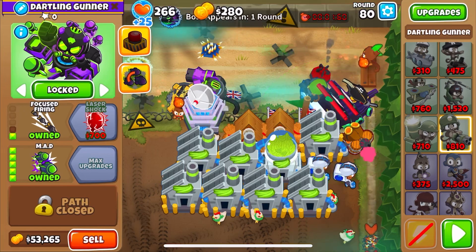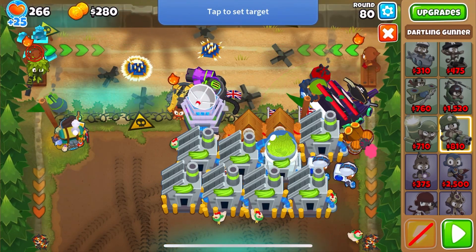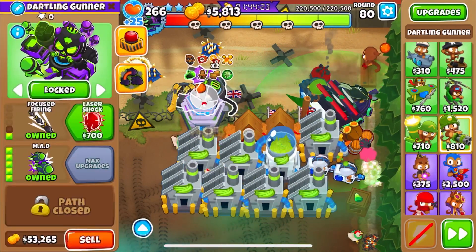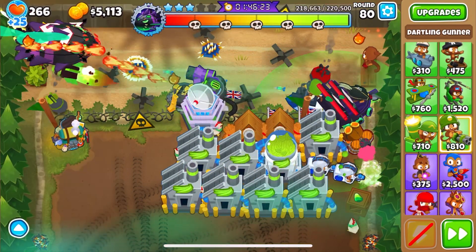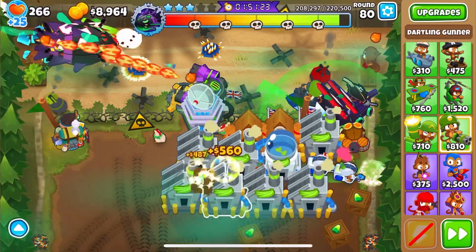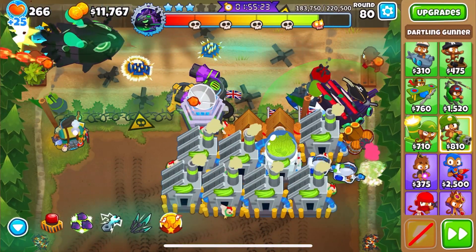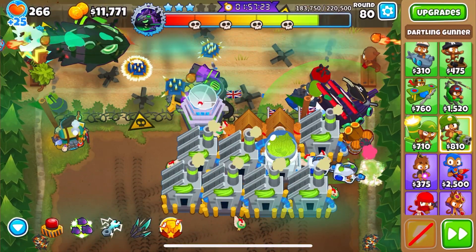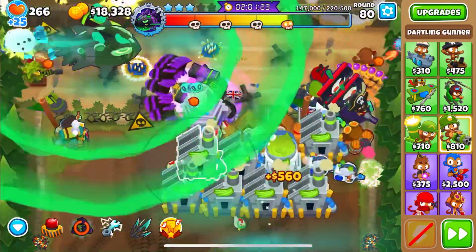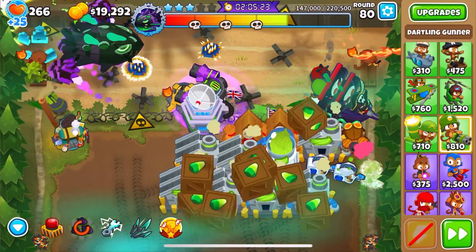For Tier 3, we did the exact same as Tier 2, but instead of on round 77 getting a call to arms, we get a Homeland. So we've got a Homeland active from round 77 to 80. Then I've just put down a Cripple Moab and a MAD — this is just a precautionary measure. I just wanted to make sure that the spike pile would be healthy enough, so I decided to get some extra damage towers down just to take a few of the pops away from the spikes just in case they're not sufficient. But I think they are sufficient.